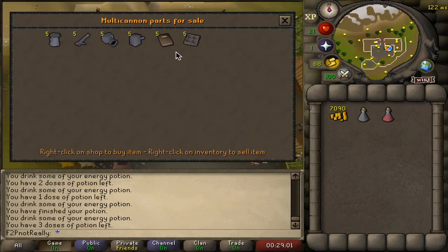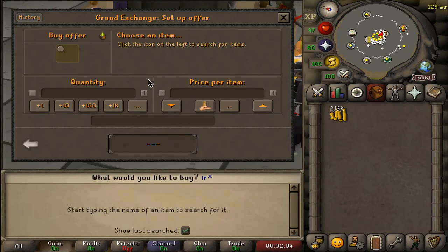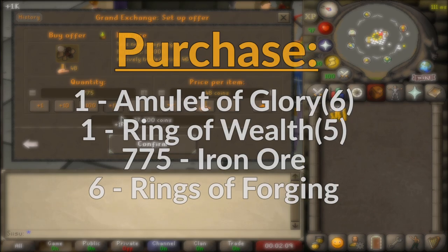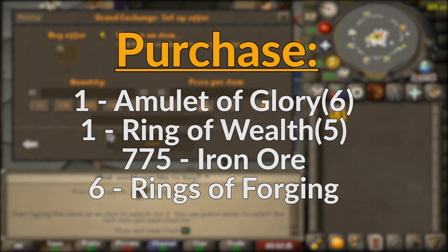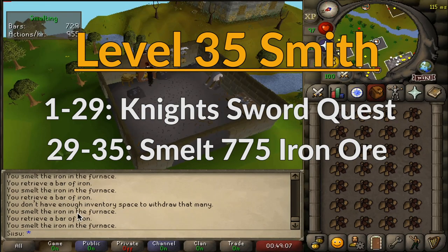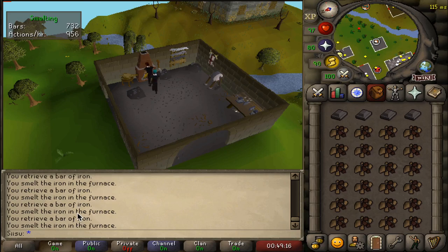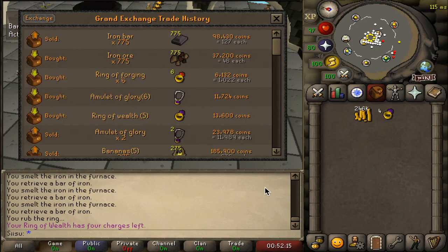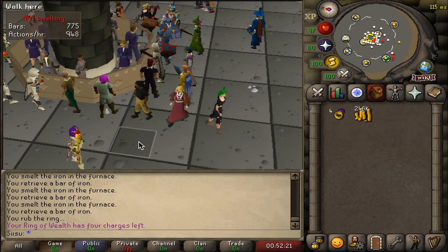After finishing the quest, return to Nulodeon to purchase a cannonball mold. I would advise returning to the GE to purchase a charged glory, a ring of wealth, 775 iron ore, and 6 rings of forging. Teleport to Edgeville and use the furnace and bank there to smith your iron ore into bars. Smithing the 775 ore will get you from level 29 to 35 and take just shy of an hour, earning some profit. With all steps so far taking roughly 2.5 hours of gameplay, your account should have over 200k to enter our final money-making stage.